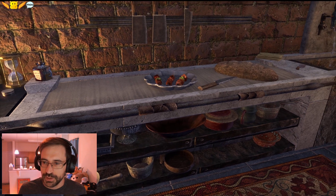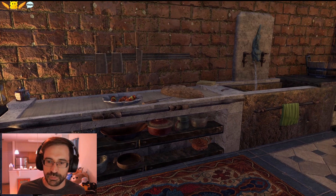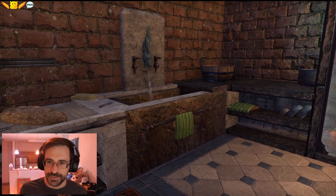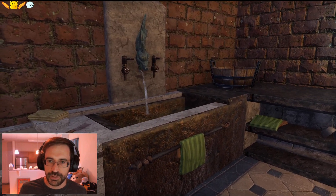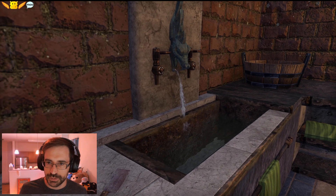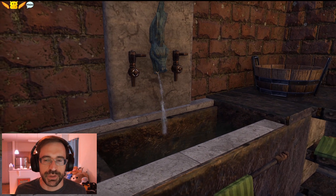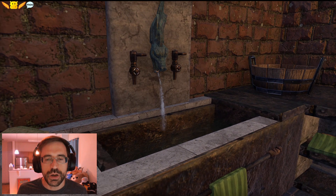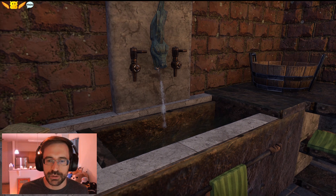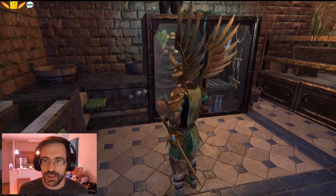Lovely cutting board here. All of the dishes down below are ready for lots of different things for whatever the meal calls for. Love the sea serpent spigot. If you have an Alinor fountain, you just position it in the wall and you can have whatever you want spitting water out. The sea serpent is a really good pick.